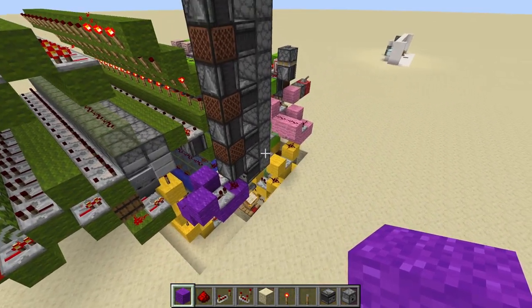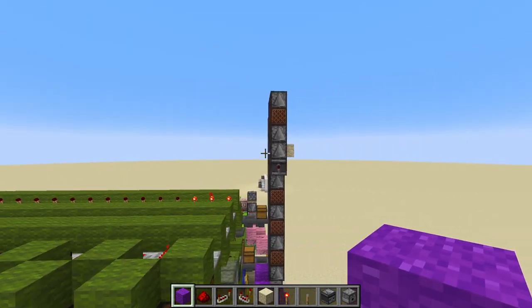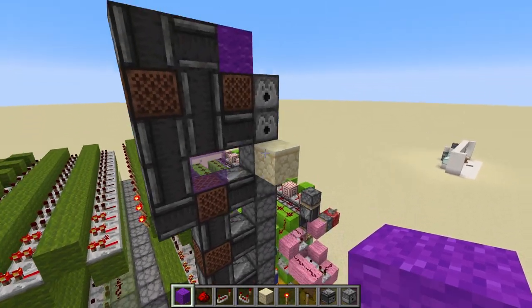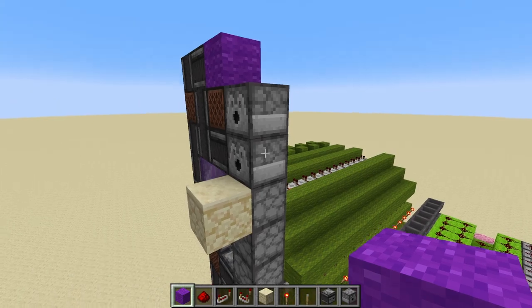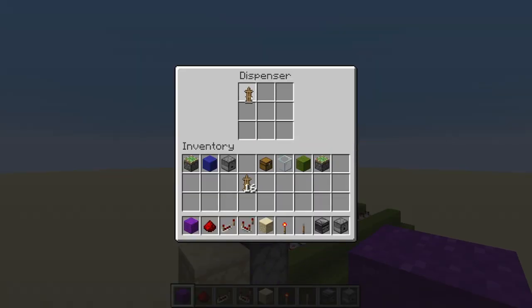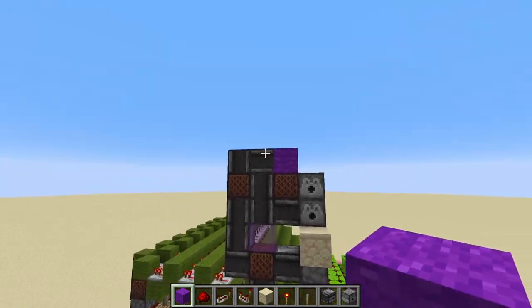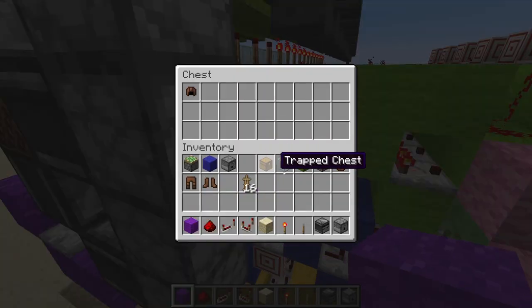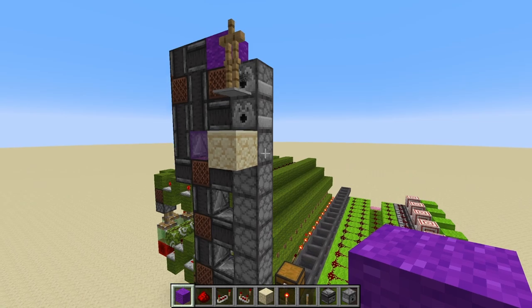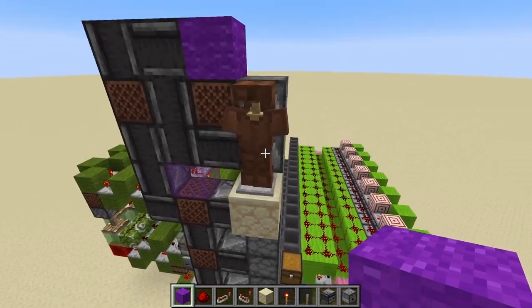So next up we gotta get the armor up to ground level. I went ahead and chose this level right above everything for ground level, so we just have a regular item elevator that spits out all of the items here. We're also going to be putting an armor stand here, and that's why it does this weird question mark sort of shape. So if we chuck in some armor into this chest down here, we should see them make their way up and get dispensed onto an armor stand.